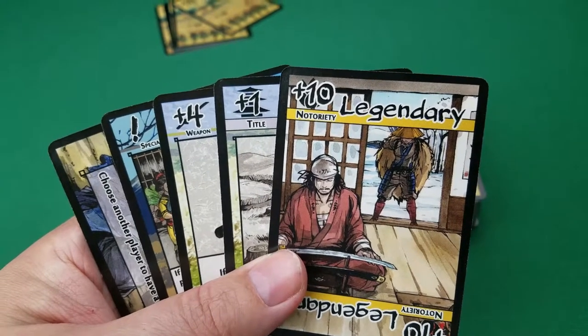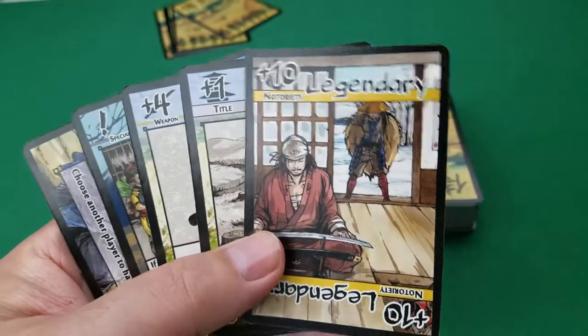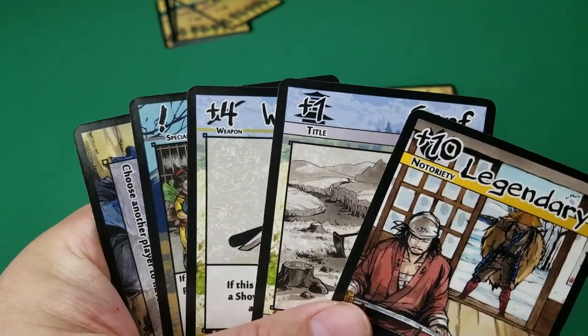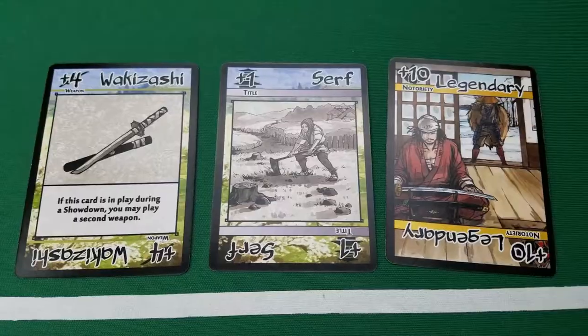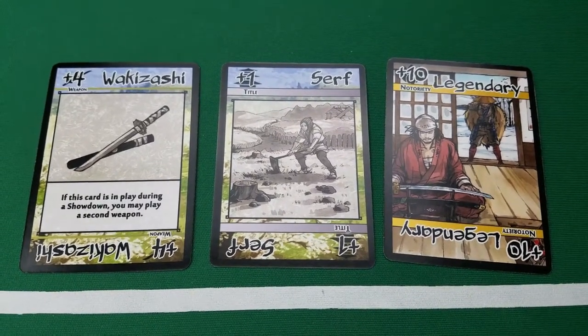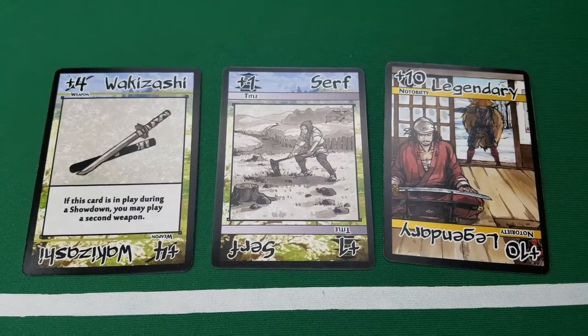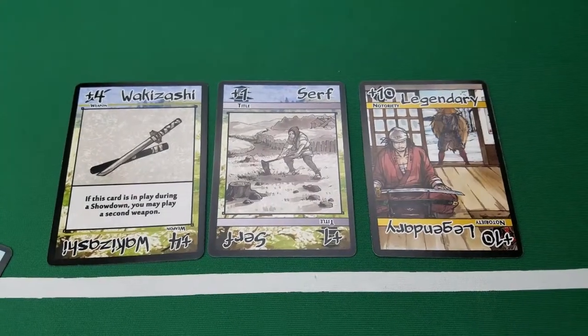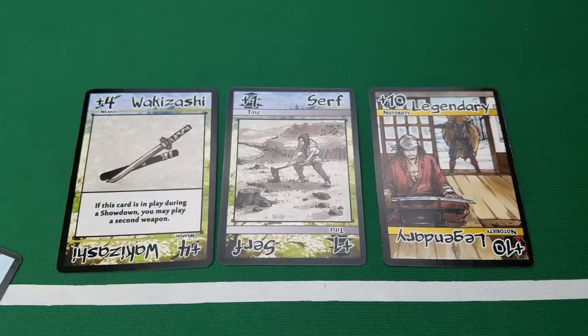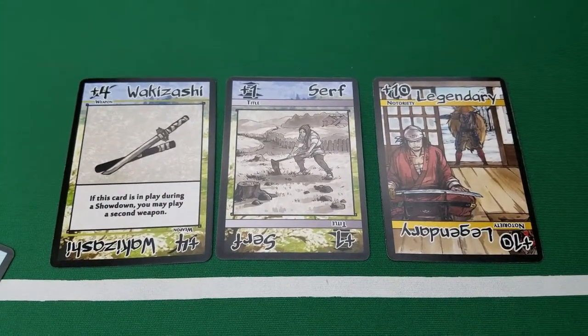In Showdown you are attempting to get a hand of cards that are going to be made up of Notoriety, Title, Weapons, and even Special or Dual cards. The Weapons, Title, and Notoriety cards are your basic hand that you're trying to put together to have the best hand to take out your opponent. You'll notice up at the top left hand corner there's a ten, a one, and a four — so this hand would be worth 15 points.